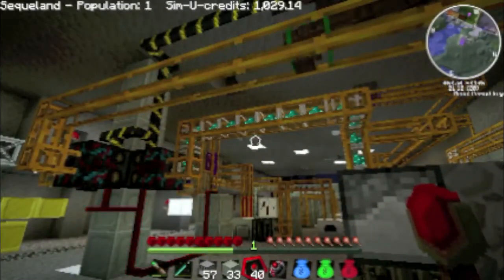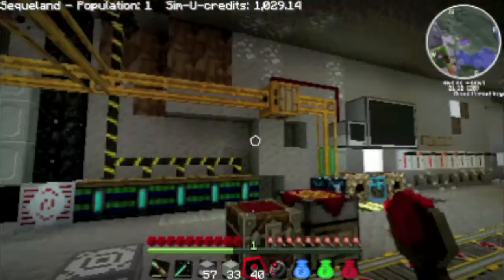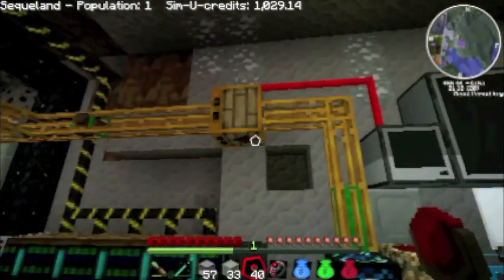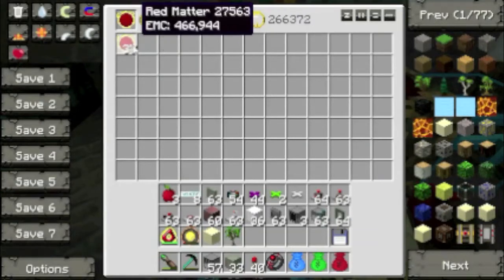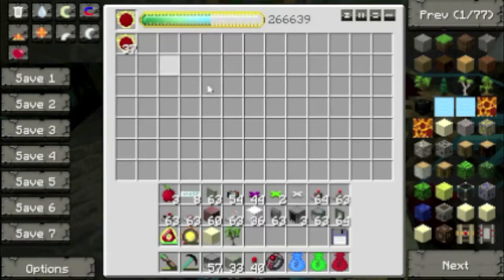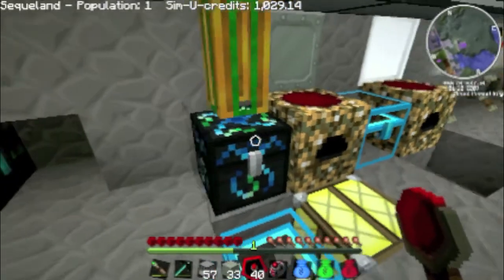Incidentally, all the rubbish like dirt and cobblestone — things I don't really need to save or store to build anything — I can just use the equivalency exchange. You can see some dirt and cobblestone going to the location that is green, which is this one over here. This is the condenser — it's condensing everything down into red matter. I think red matter is the highest EMC value; I haven't found anything denser yet. I've got one of everything in that chest there, so if I need a load of cobblestone I can just put one in and make a whole tonne of cobblestone in a few seconds. That's handy.